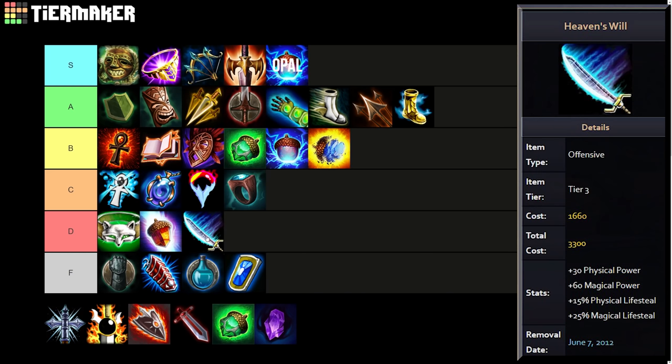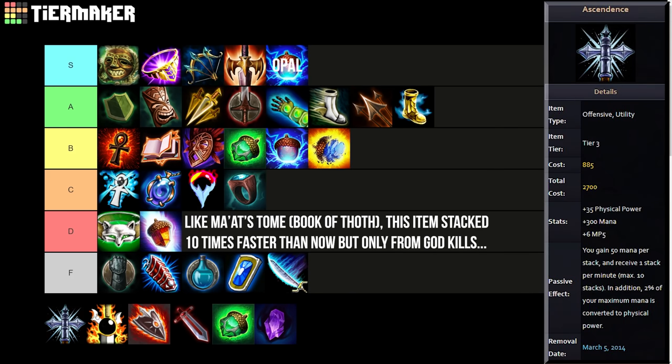Heaven's Will is interesting and hard to rank — I'll put it in D or F. It's a remnant from the beta era when all basic attacks dealt physical damage. It has 30 physical power, 60 magical power, 15 physical lifesteal, and 25 magical lifesteal — basically power and lifesteal of both stat types, for gods like Freya or Yemoja that might want a little of both. However, the cost was 3300 gold for absolutely dismal stats — more expensive than Bloodforge and more expensive than Heartseeker. The stats were not comparable, so I'm moving it down to F tier.